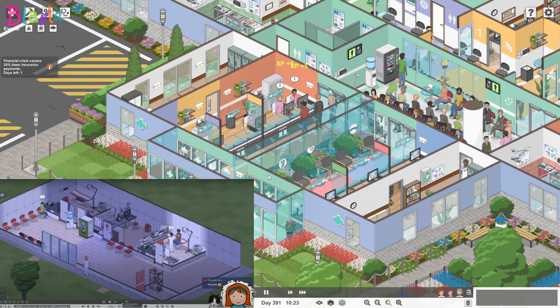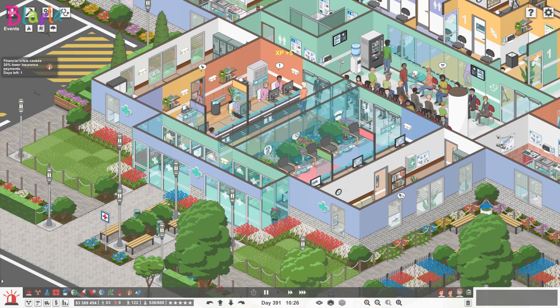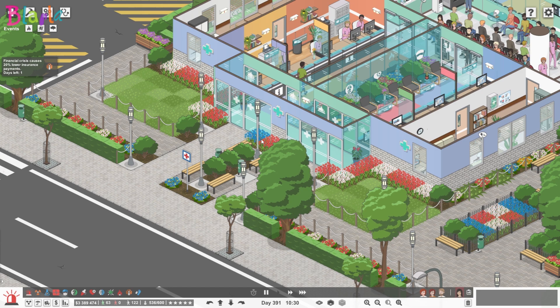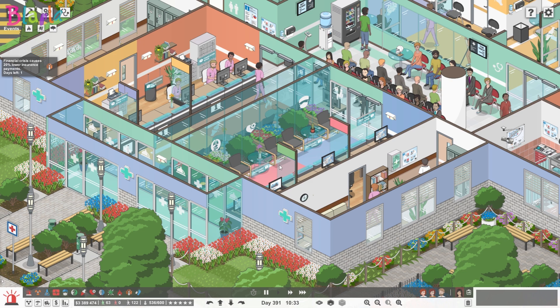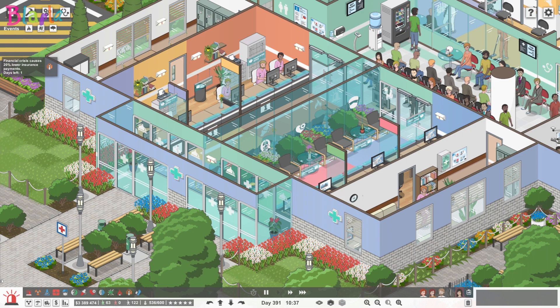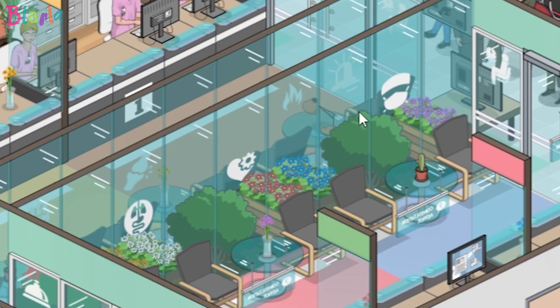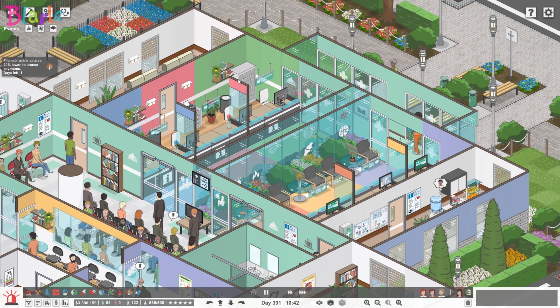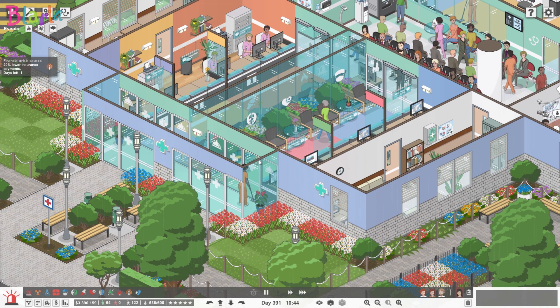It is now one massive reception. I have every department on this reception here - we keep all the receptions together so everybody who's not an emergency patient will come through this main entrance and get checked in and triaged. We have staff rooms either side to deal with the staff in this area. You can also see that we have signage up here and every department has been carefully color coded. These color codes continue throughout the entire hospital - pink is cardiology for example.